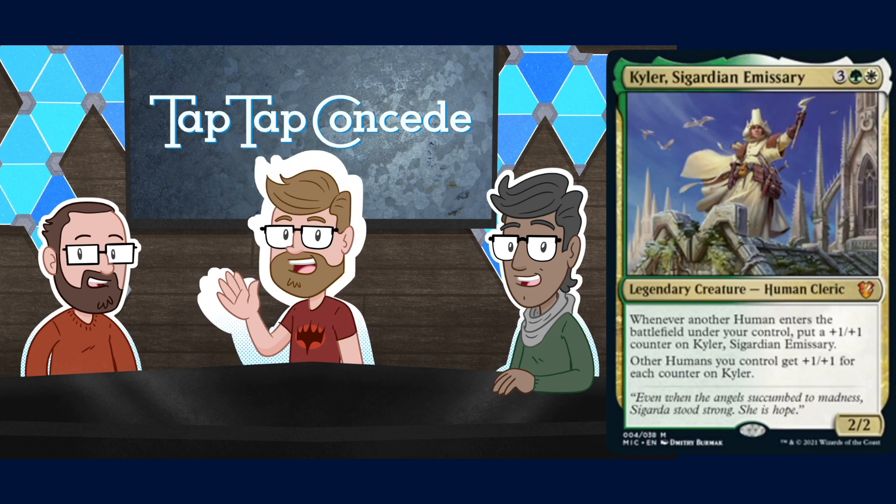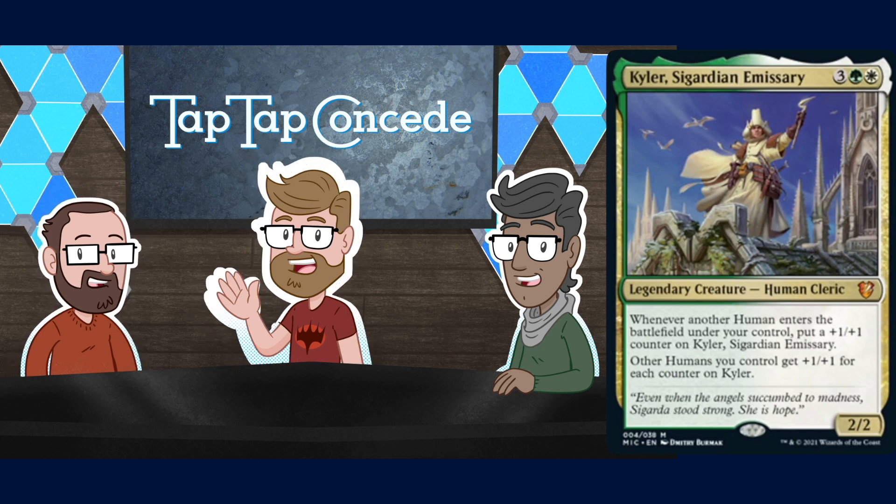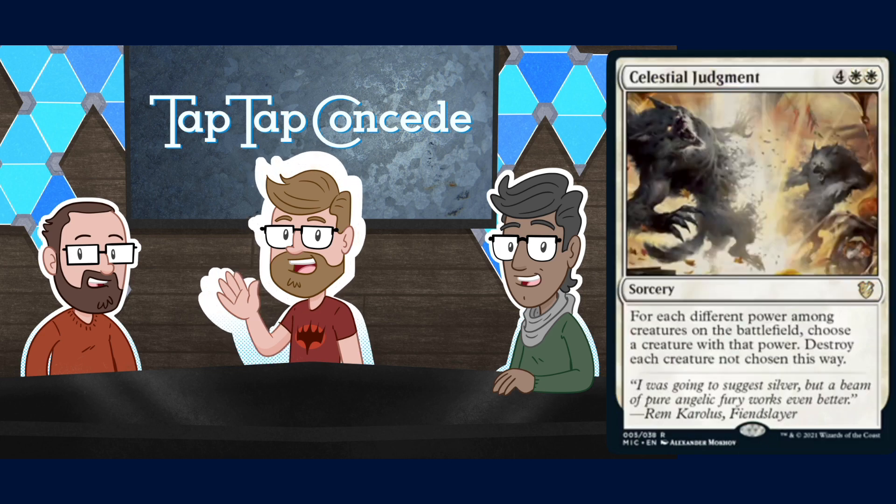The deck has a bunch of cool reprints too, but we're going to focus on the new cards. We've got a sort of Wrath of God variant called Celestial Judgment. It's four white white for a sorcery. For each different power among creatures on the battlefield, choose a creature with that power and destroy each creature not chosen this way.